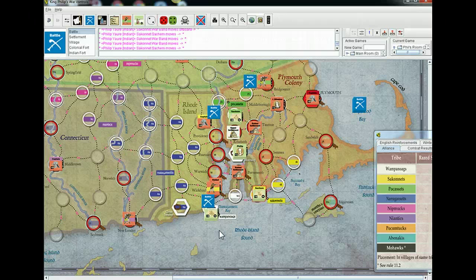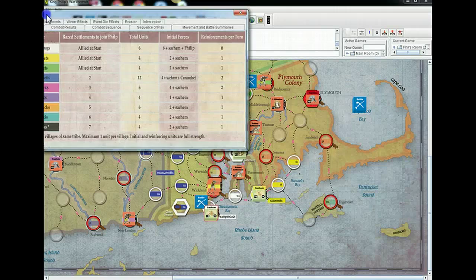Now you get to choose in which order we resolve the battles. You've got three there — a full strength under it and the reduced guy. I've got two reduced and full strength, plus the space I'm on is mine. So you've got three attacking, and I've got four or five defending.